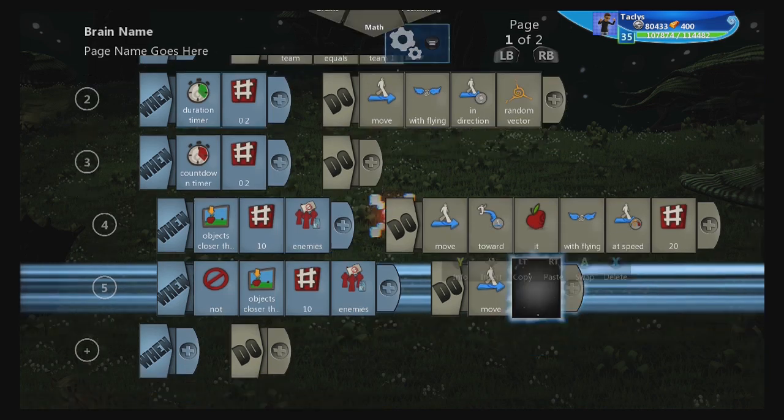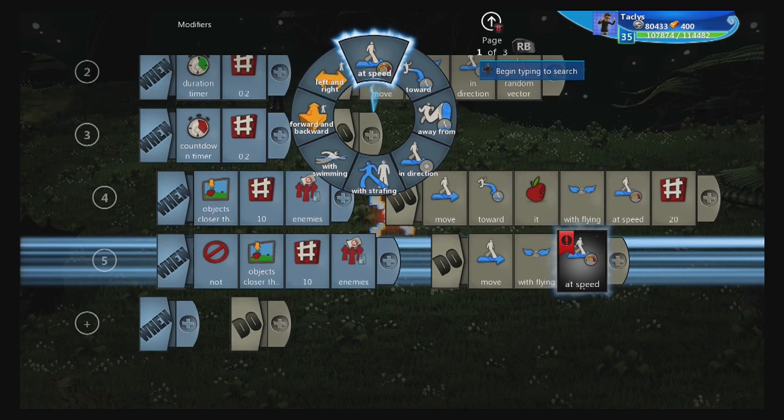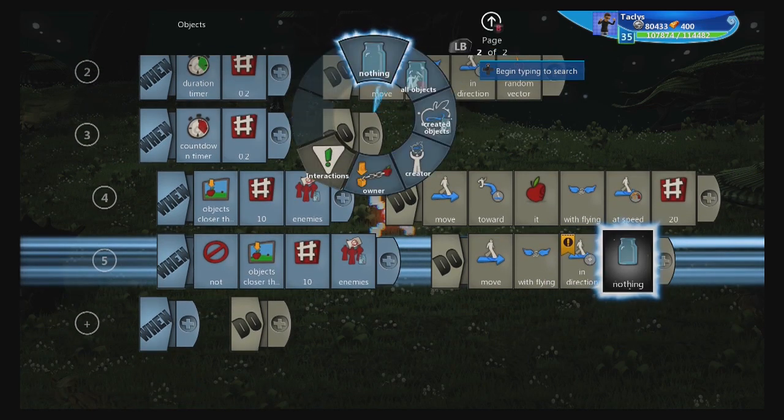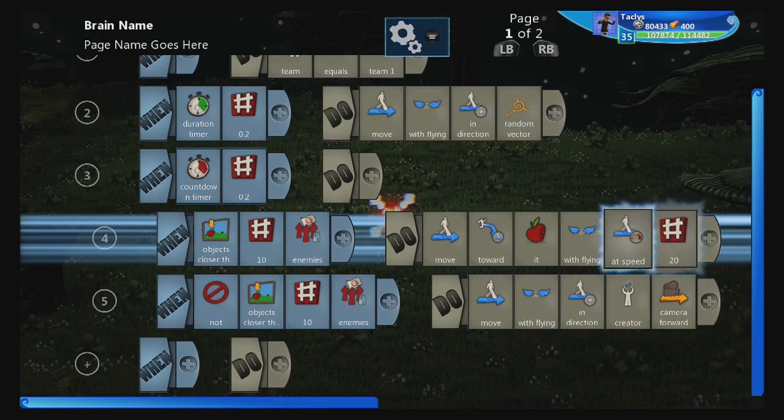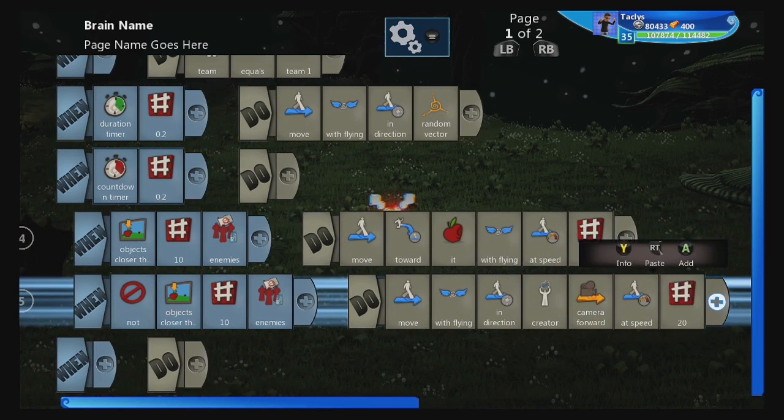What we're going to do is move with flying in direction 'creator camera forward' at speed 20. What I love about this is that first, you can kind of curve the shots that you take when you fire this projectile by moving the camera around, assuming it's not homing into an enemy. Secondly, it's cool because you don't always have to be facing your target to aim at them accurately — your camera has to be facing them, which is more common. Like, if you're jumping or doing a maneuver, you're more likely to be looking at your enemy with your camera than actually facing them with your player. So this is pretty fun.